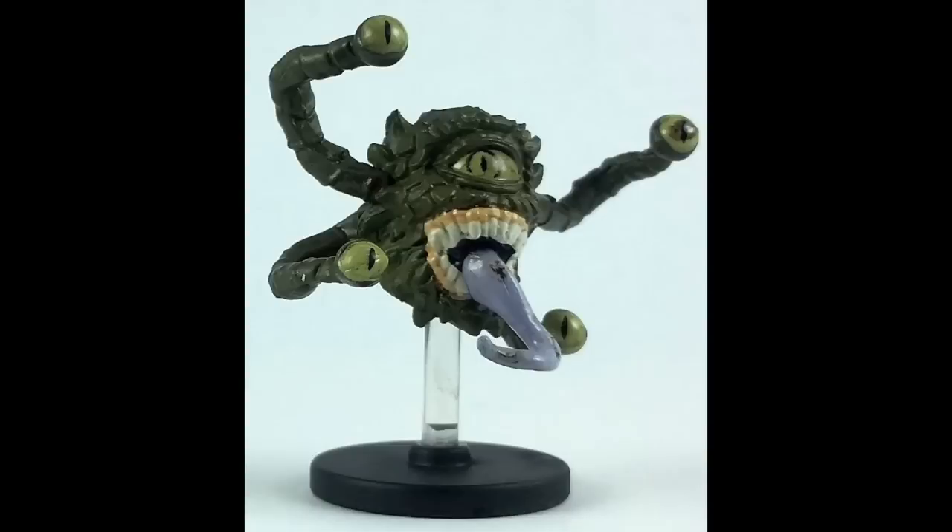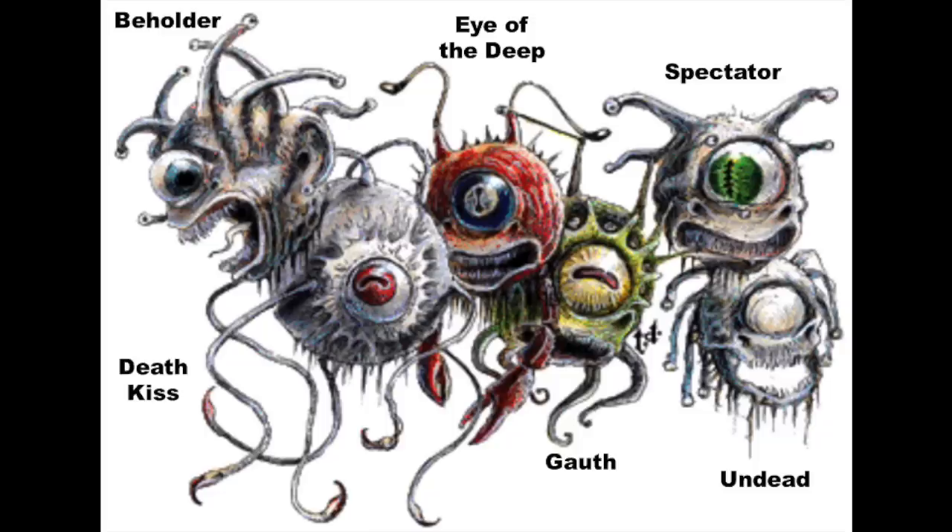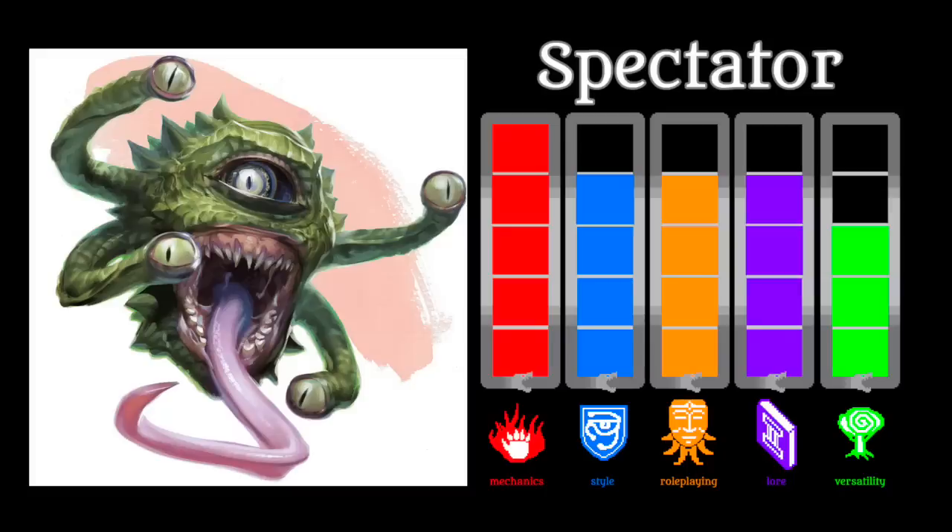A Spectator has only four eye stalks instead of ten, and these include confusion, fear, paralysis, and wounding. Its central eye is not a cone of anti-magic, but rather a source of spell reflection, sending back magical assaults to other targets, which is a rare and just downright badass possibility. So while nothing can take away the awesomeness of the classic Beholder, I must admit that the Spectator does have an edge with its built-in storytelling and role-playing potential.